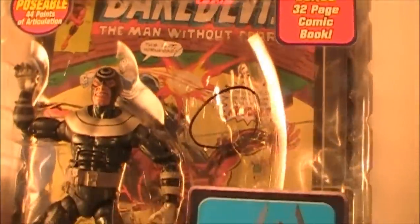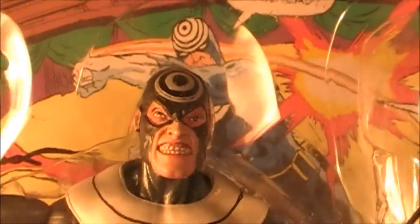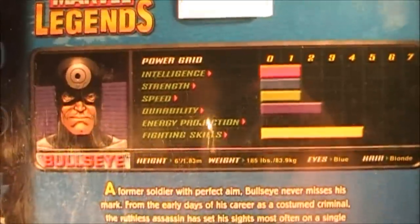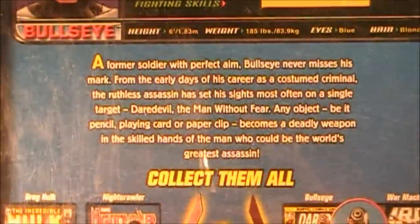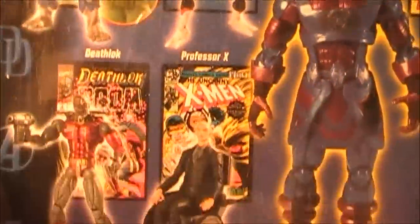What's up? So here's Bullseye in the package. You can see I took that Galactus leg out a while ago so I could build mine. And this is the variant, as you can see by his face right there. And here's the card in the back. If you want to check out that bio, you can pause. And here's everybody else in this wave.